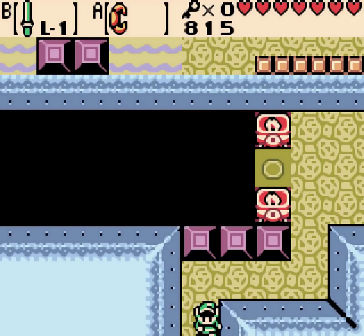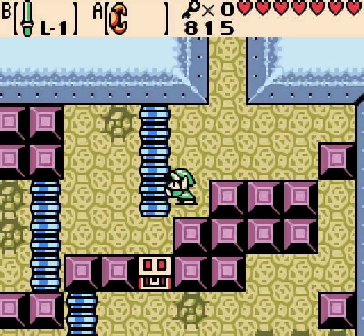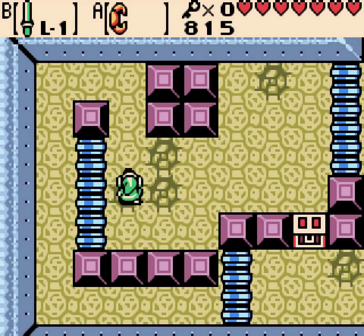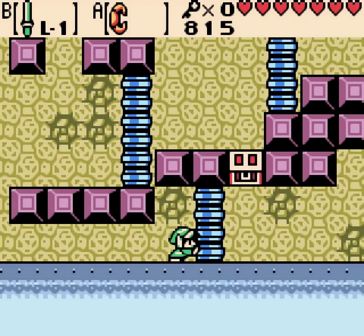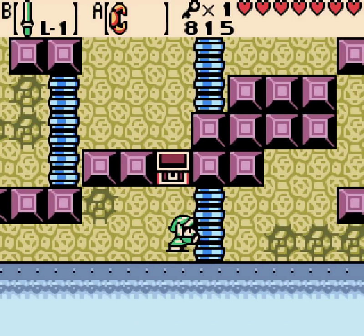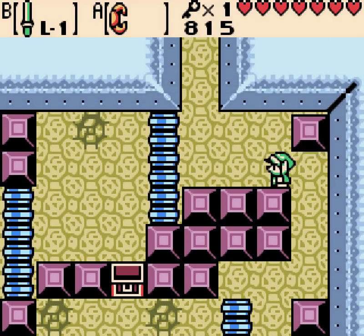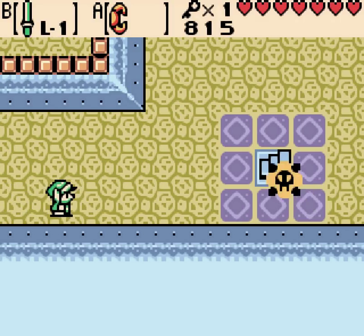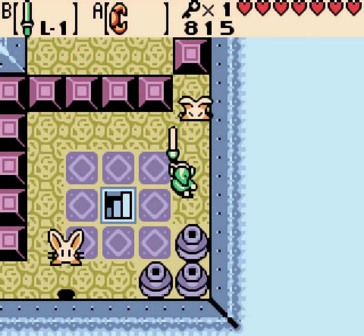Well, that happened. That is not a case where you can just use the Pegasus seeds — we need something else. Something that allows us to avoid the switch. If you try to push these while standing on the crumbly ones, you're gonna fall through before it moves. And like I said, I can't use the boomerang against those guys right now.